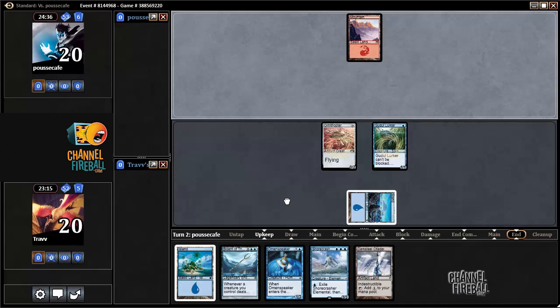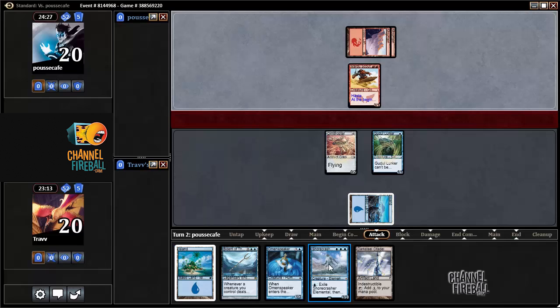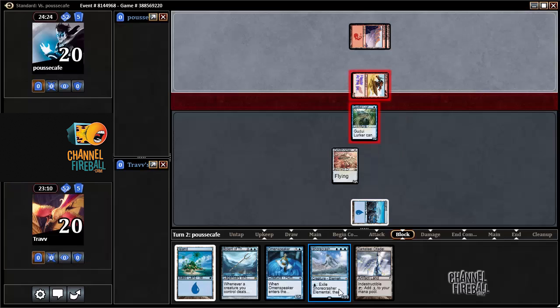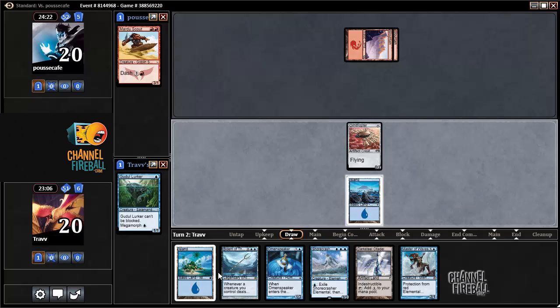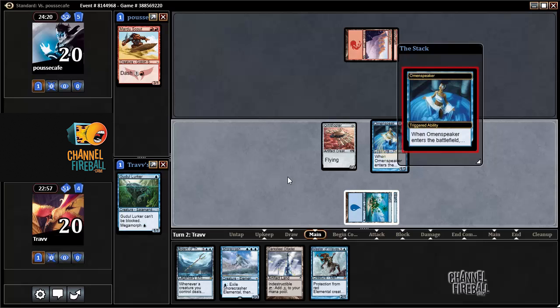When Mono Blue Devotion won the Pro Tour and was very good, people would play 4 Night Vale Spectre with 4 Mutavolt and 1-2 Nykthos, or 0 Nykthos sometimes. So it's greedy — definitely going to trade a one drop for a two drop. Shorecrasher Elemental is especially interesting because even if you're mana screwed, you can morph it. Playing Omenspeaker — the Scry is obviously insane right now. Getting a body into play against Mono Red is great. We get to look at the top couple of cards and look for an island or something else that's good.